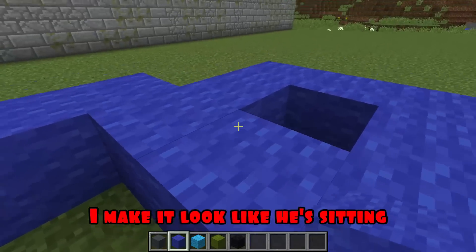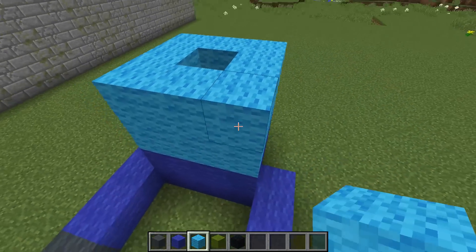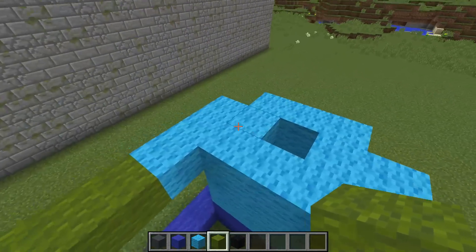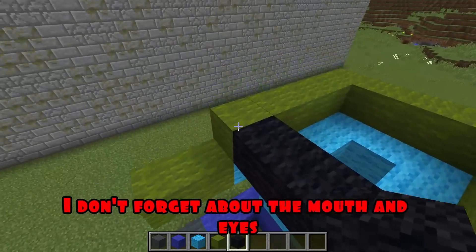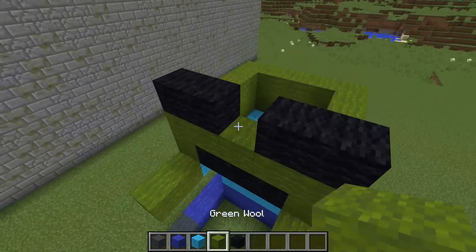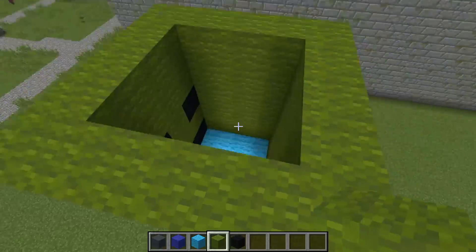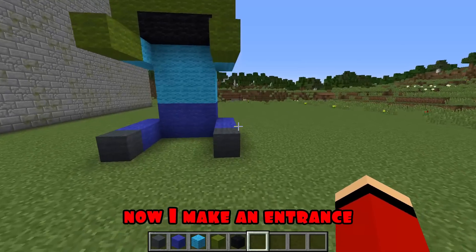I make it look like he's sitting. I'm building the main body. I'm holding my hands. And the head. I don't forget about the mouth and eyes. I make a head frame and fill it in. Great, almost done.